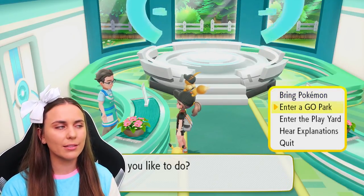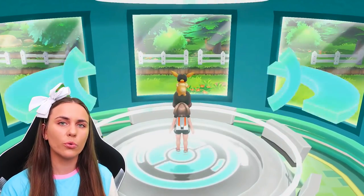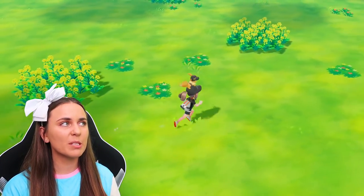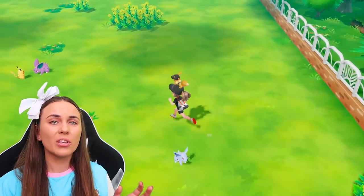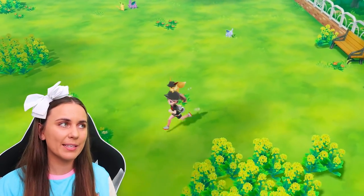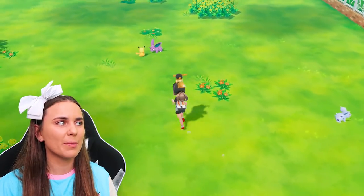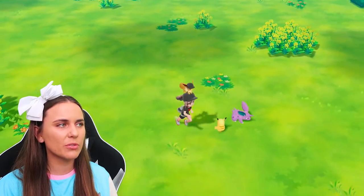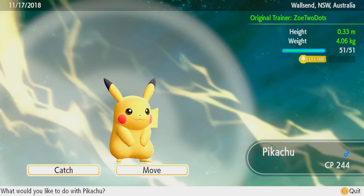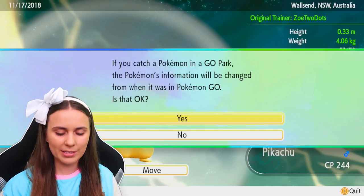Back on the Switch, I'm going to enter Go Park — enter that first park. To bring these Pokemon into your game you need to re-catch them. For now they're just hanging around in this park, but if you want to actually bring them into your game you need to find them and catch them. The park is quite large — they've got an enormous amount of space, which makes sense if you want to transfer, say, 50 Onix and they're not all crammed into one tiny paddock. We can see the Pokemon interacting together — let's grab this Pikachu.